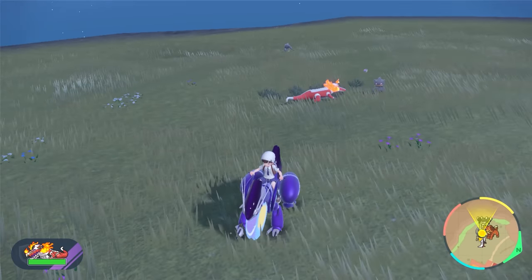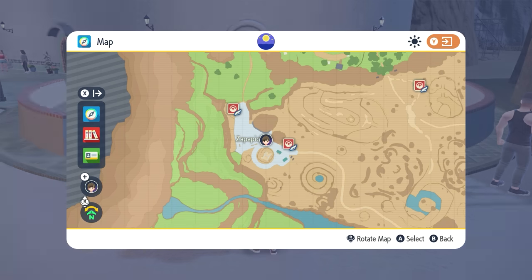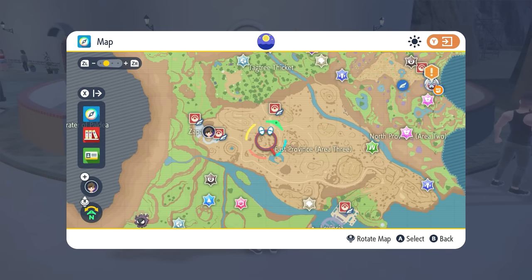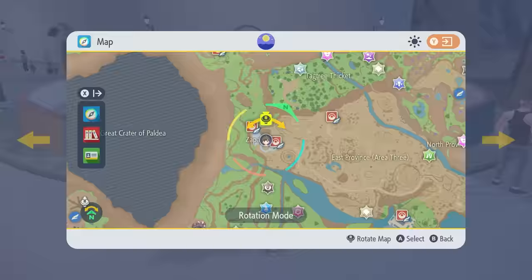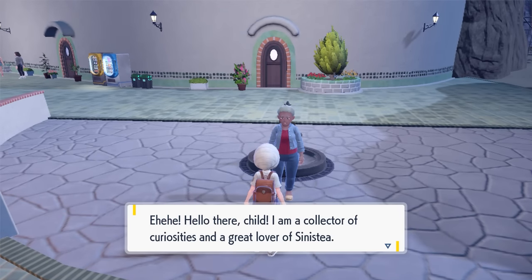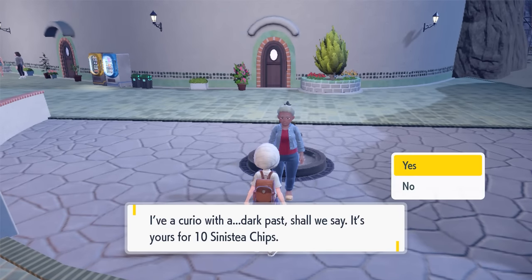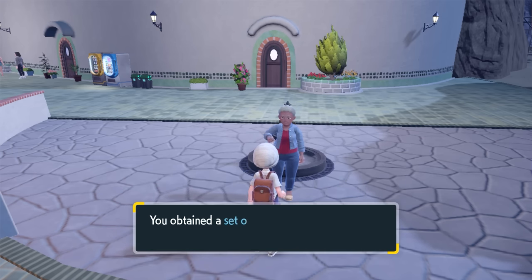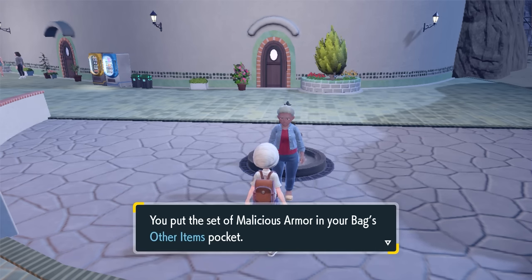Just keep rolling around the south of El Fornada, and once you have ten — or 20 if you want multiples — you're gonna want to head to Zapapico, East Province Area 3. Warp here, go to this guy who says 'Fancy a trade,' and if you have the ten Sinistea Chips he will give you some armor.